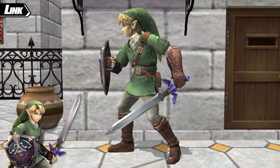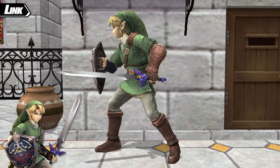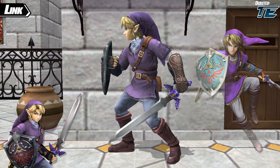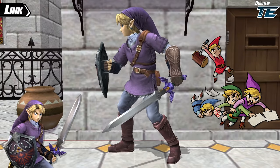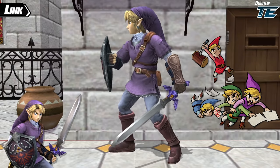Next up we have the hero himself, Link. Three new colors were added for Link's original costume: the first gives Link a purple tunic, a natural color scheme based off of Four Swords Link. Green, red, and blue were all covered by Link's vanilla colors, so all that was missing was purple. Next is Pink Link, which was just a unique color given to him with no references — though it's one of my favorites. Finally, there's another green costume designed to match up with the design of Link in the artwork for the very first Legend of Zelda for the NES.